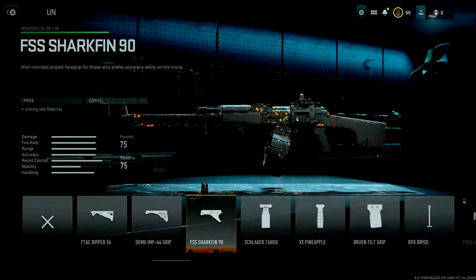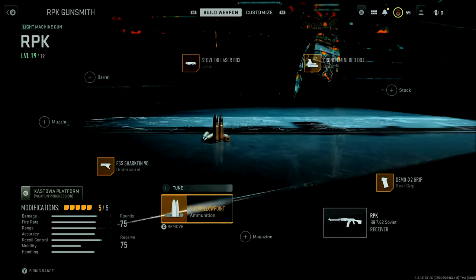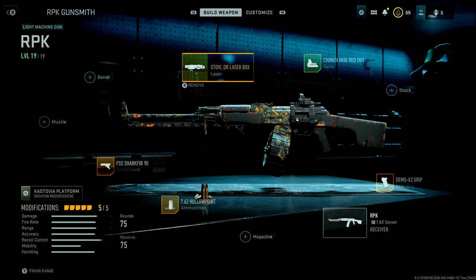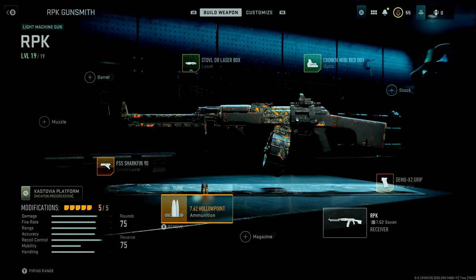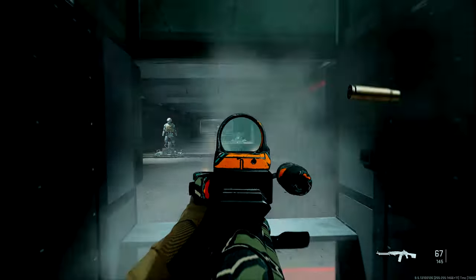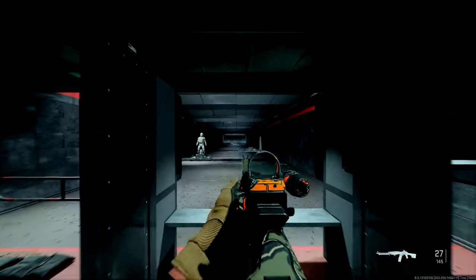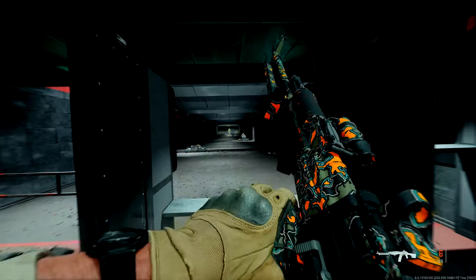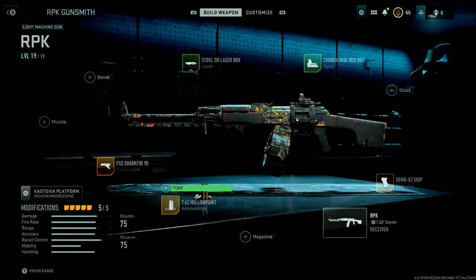The Demo X2 does impact aiming stability, but we've got the Shark Fin essentially bringing that aiming stability back. For an additional attachment, I use the 7.62 hollow points because it slows the target and disables their ability to sprint away, which is nice for picking people off. The downside of the hollow point ammo is just a little bit of penetration and velocity, which really wasn't the end of the world for my uses. With this build you've still got a decently slow ADS, so you're going to want to use this gun more deliberately — but it does keep the recoil really well in check to the point where you can have really decent accuracy at longer ranges. In the future I might enhance it a little bit and try to increase that ADS speed, but if you play deliberately, this is a really good build for the RPK.